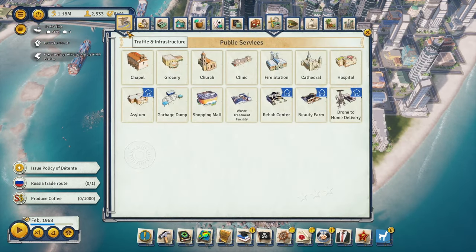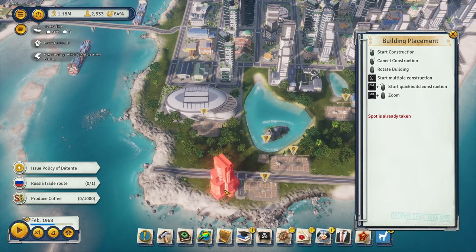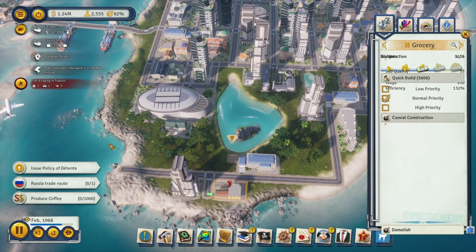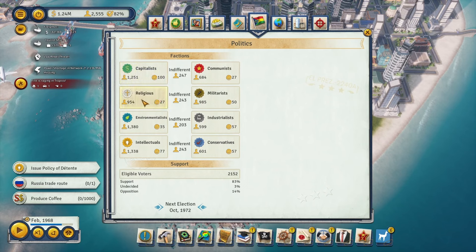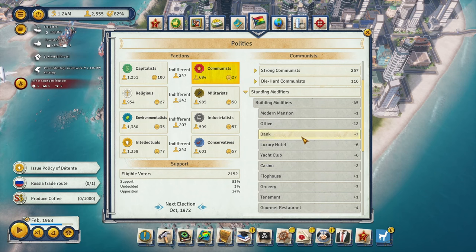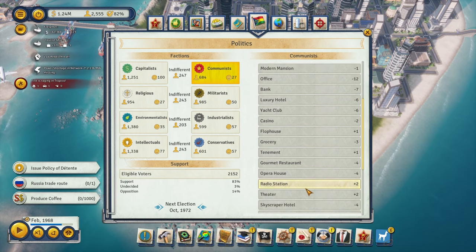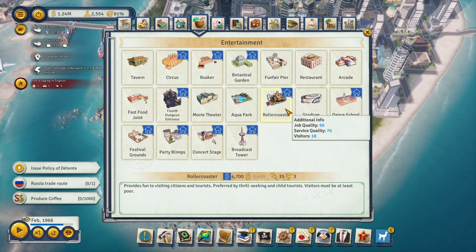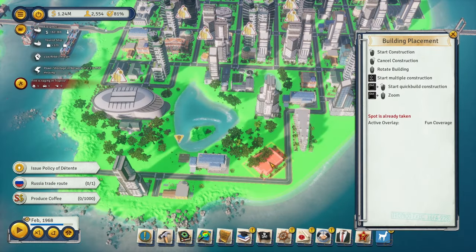Let's build another skyscraper hotel right here. Let's let this all get built up and see what our factions think. Hopefully no one's too upset — the religious faction is getting upset, and the communist faction is hating it as well. They don't like the offices, yacht clubs, fancy stuff, or casinos. Surprisingly they don't like groceries either, maybe we demolished one.